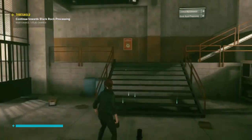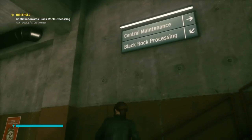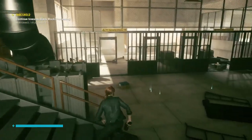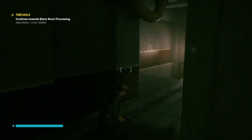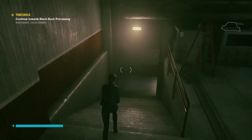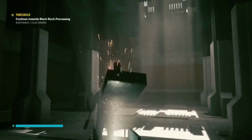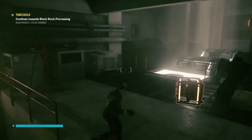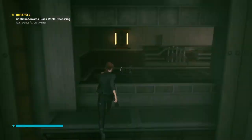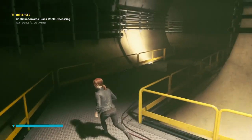Ouch — a little bit. We now need to go to maintenance slash atlas chamber. Continue towards Black Rock Processing — I'm not sure that's where I want to be. Can't go back up there. Oh fudge — that was a surprise, which I feel I dealt with pretty adeptly. The music is still going, which suggests there's going to be more of them. Okay, downstairs we just had that thing. Weapon mod — shatter recoil efficiency. I think I might now be going around in pointless circles — I think I'm just heading back to where I just was.